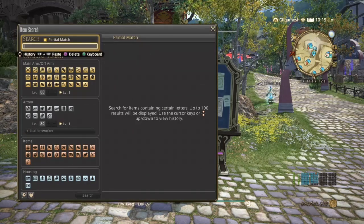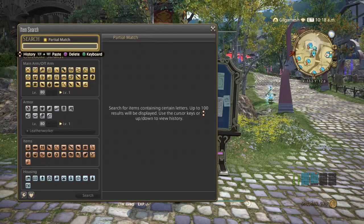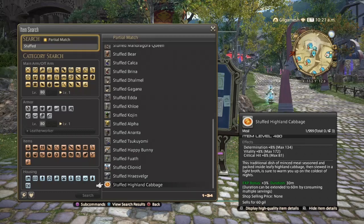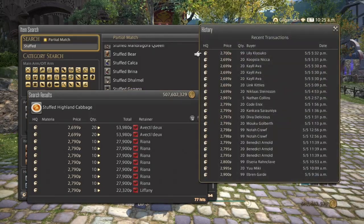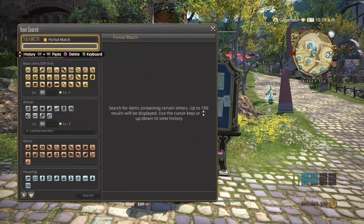As for raid food, the best one I've seen so far is the Stuffed Highland Cabbage, which just has Determination and Critical Hit. In the next batch we'll probably be seeing Crit over Determination. As you can see here, we've got 77 hits and the prices have been well-preserved around 2,000 GIL. High quality is the only ones you want to sell, because no one wants normal quality — especially when they're raiding. They've been selling sporadically all day.